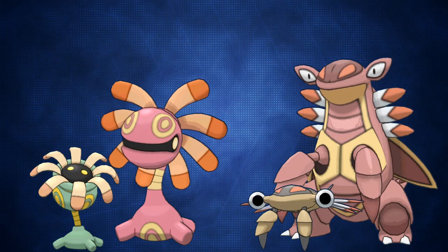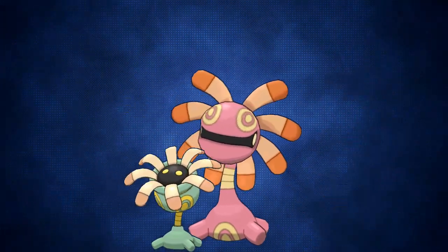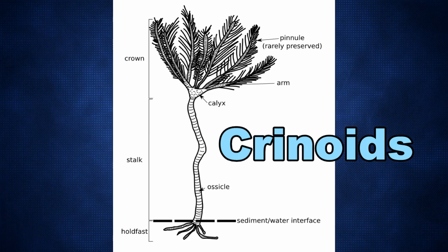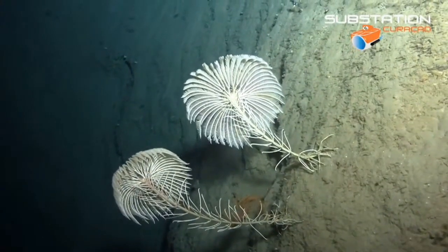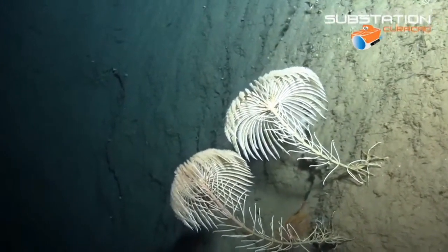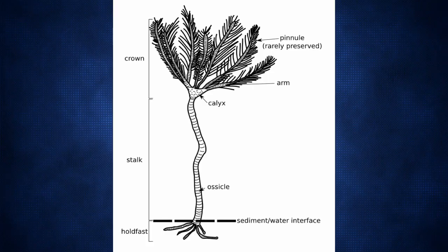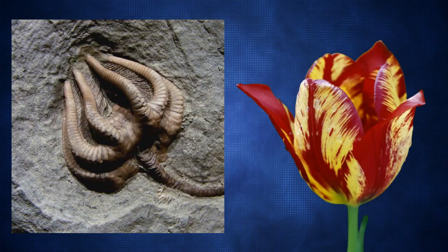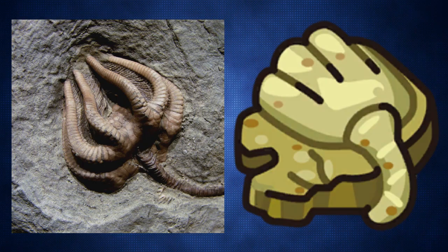Next is Hoenn, which introduced four new fossil Pokémon. Let's start with Lileep and Cradily, which are based on ancient invertebrates known as crinoids. Crinoids are still around today, but aren't nearly as large as they were 300 million years ago in the Paleozoic period. They are plant-looking animals that bury parts of themselves under the ocean floor, and their fossils look like a flower — you can see the parallels to Lileep's Root Fossil.